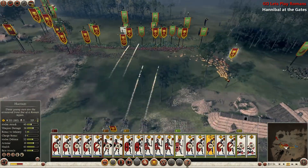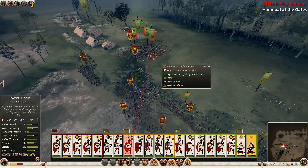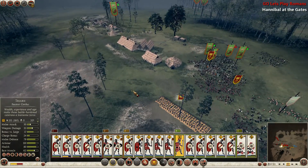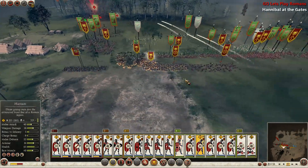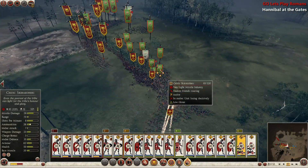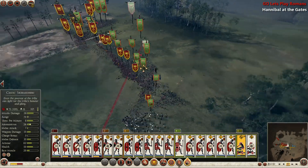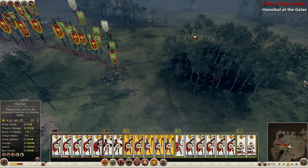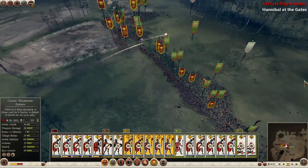Our Etruscans are on our right flank. It looks like they're trying to flank — maybe not. We're going to have our scorpions hit some of their bigger blobs and not hit my own men, though it's a little tough to do. We're assuming there's no reinforcements on the right flank, otherwise we're completely screwed.